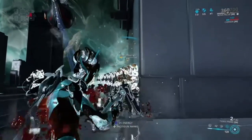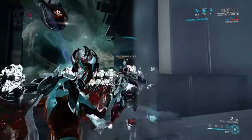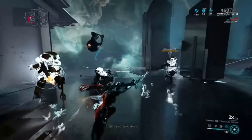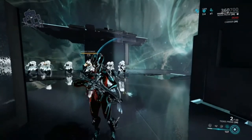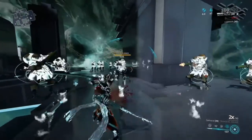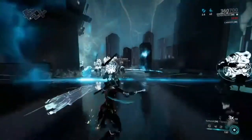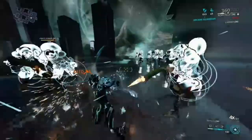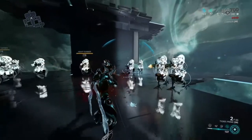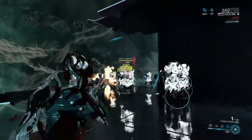If you have a decent melee weapon, put Naramon or a similar focus school on it because you get more affinity on kills. When leveling up a weapon I'll mostly just use that weapon — if it's a secondary or primary I'll use the melee to make kills easier, and if it's a melee I'll use that. Getting kills with the actual weapon does give more XP, but it depends on the situation.